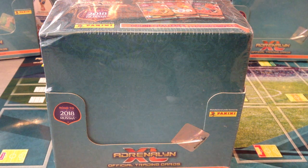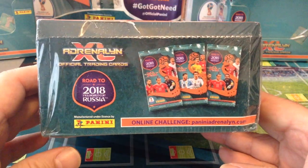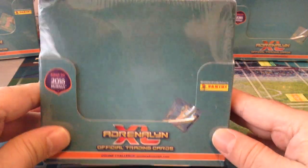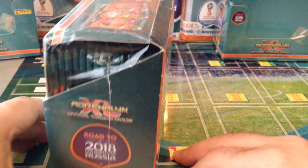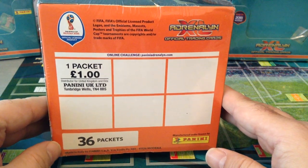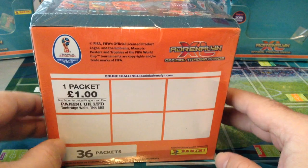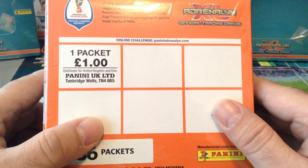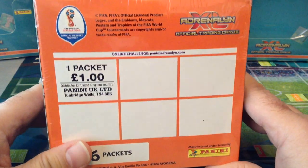Hi everyone, welcome to Red Scouse 7779 channel. Today I've got a UK booster box opening for Panini AXL Road to Russia 2018, the World Cup of course. If you watched previous videos, I've opened the starter pack, a couple of them actually, I've opened the mini tin, the classic tin premium packets, and the premium gold — we've seen loads of nice limited edition cards. Today is saving the best, or biggest, for last.